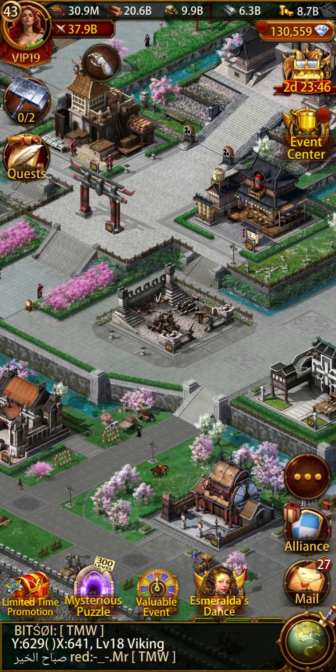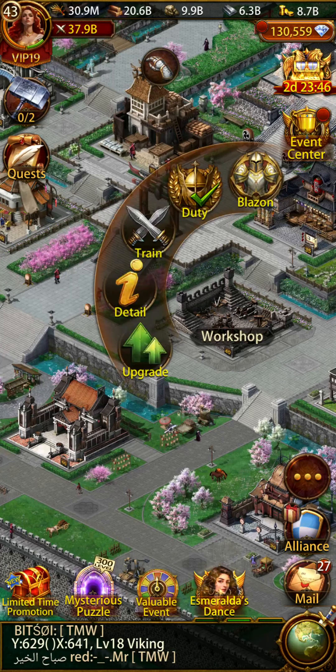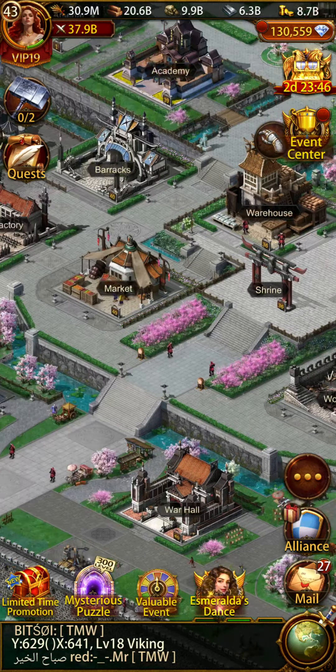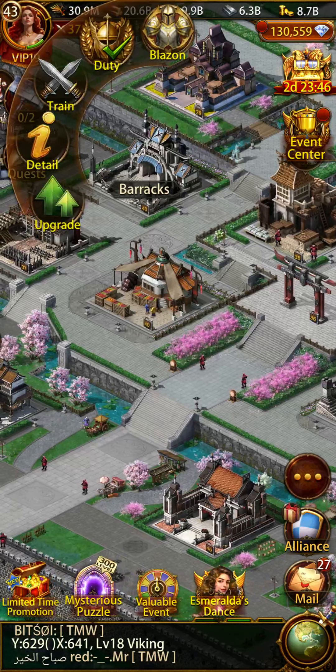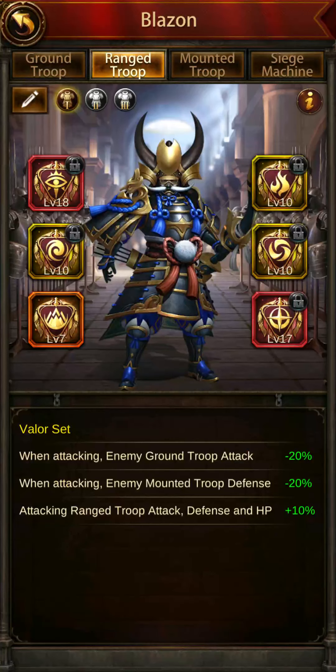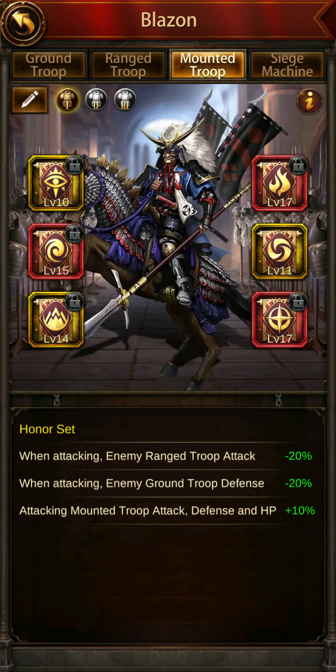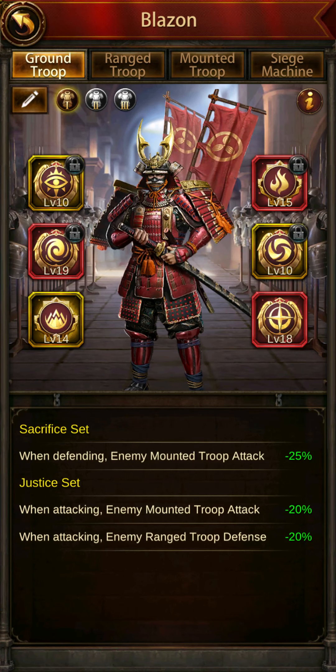You can get into the Blazons section from any of the workshop, barracks, or archer camp — there's a button for the Blazons. Once you get in there you can actually go to any of the types. By using the top tabs here you can navigate to each type.